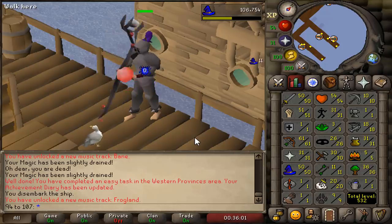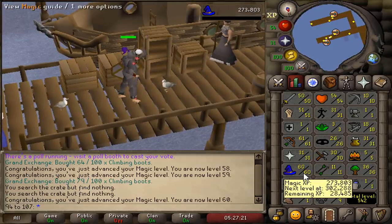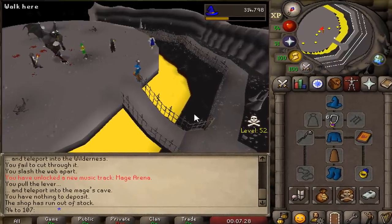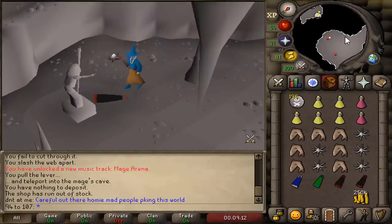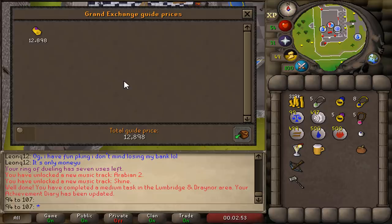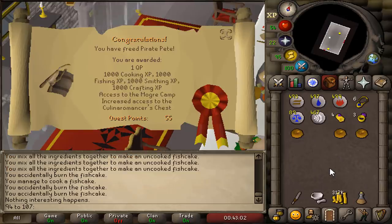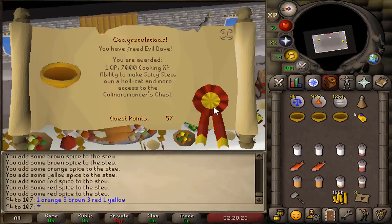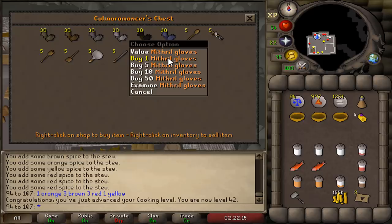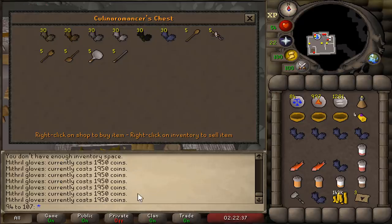But we are not done yet — we need to gain a few levels and complete a few quests before evolving this PKing account to the next build. We are now 60 magic. One of the key components to PKing with magic is the god staffs and god capes, so we grab one of each cape plus one extra for the imbued version — plus 10 magic attack and defense bonus. Completing 5 parts of Recipe for Disaster means I don't have to PK with a combat bracelet — instead I can use mithril gloves, saving 10k every death compared to losing a combat bracelet.